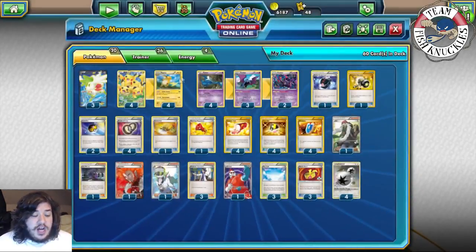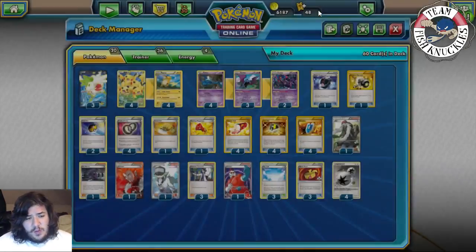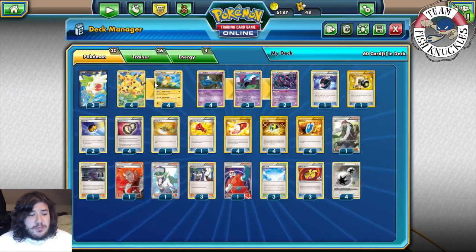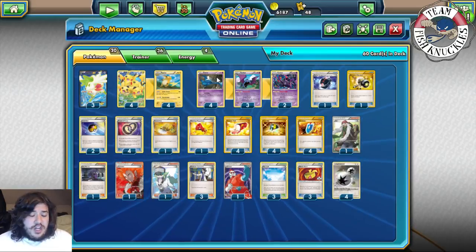The Pikachu we're using is chosen mainly for Nuzzle. Nuzzle says flip a coin - if heads, your opponent's Active Pokémon is now Paralyzed, so they can't attack your Raichu. Some decks play Wally to attack turn one with Raichu, but I'd rather just put down a bunch of Pikachus and Zubats turn one, let one get knocked out, then be good to go the next turn.